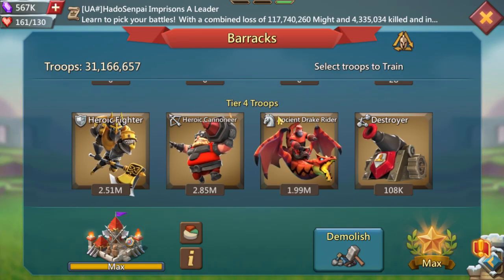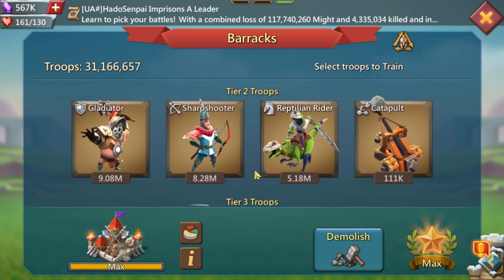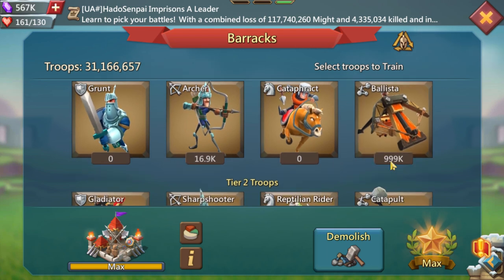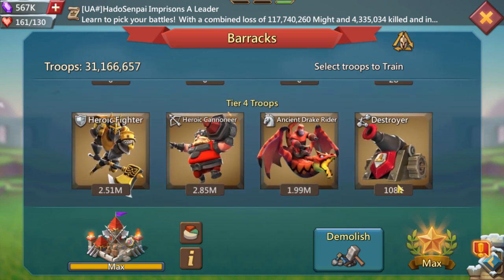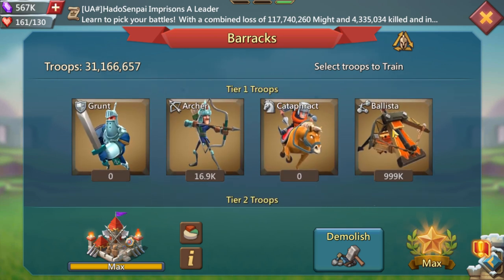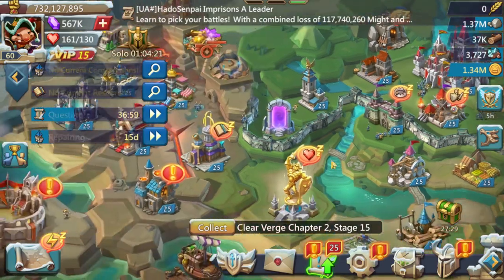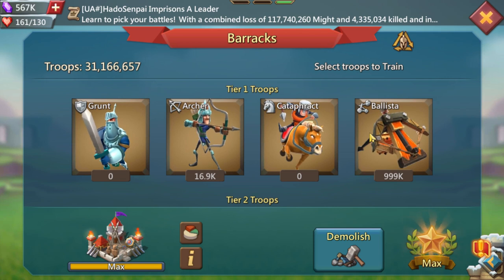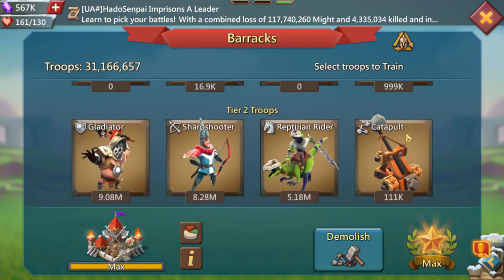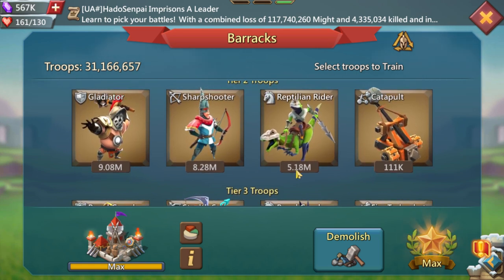First things first: troops. The most important thing is to have a good comp to be able to take these rallies. I always have at least 500 of these, 1k here, 100k of these — 50k is fine, you don't need that much. I get a lot of these because Pyrus is going to throw fireballs at you when you cap rallies, so it's always good to have little T1 to take them.